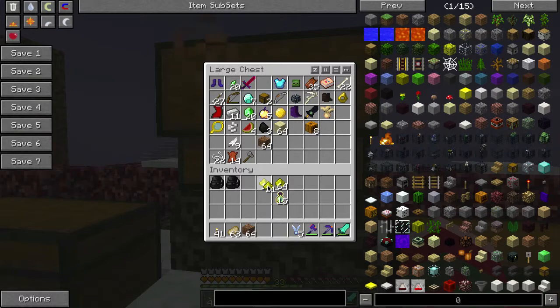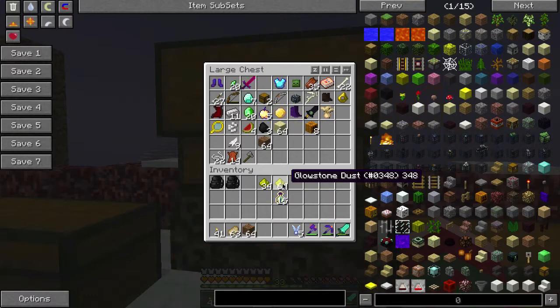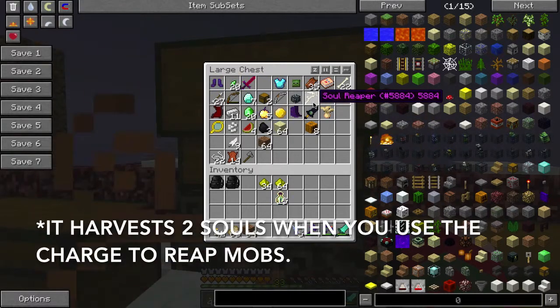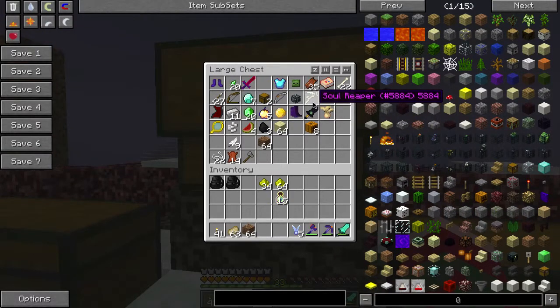In total, we got one and a half stacks of glowstone dust out of that dungeon — very cool. This will be useful down the line if you want to make redstone lamps or anything like that. We got one zombie head — kind of cool. We got seven diamonds here, plus the other ones before — we got like a dozen or so. We got a lagia bow — kind of cool if you don't have one yet. We also got a soul reaper — this is awesome. This is basically the best kind of glaive you can get. I believe it allows you to reap souls even if you don't right-click, but I have to check on that.